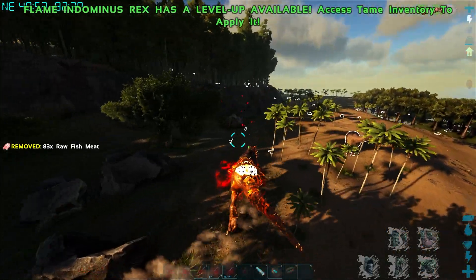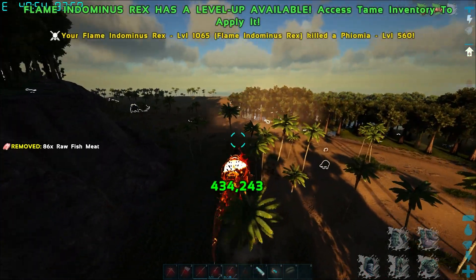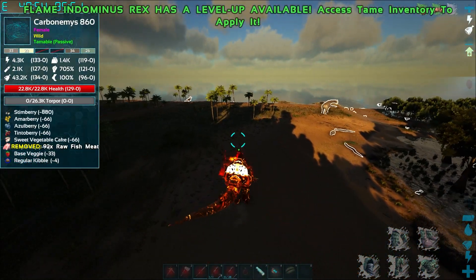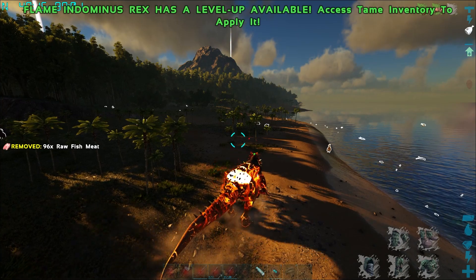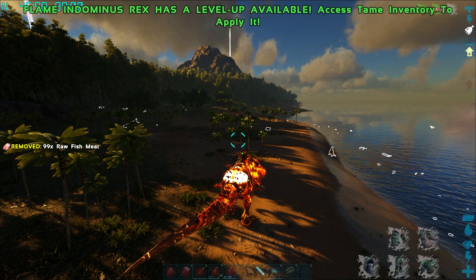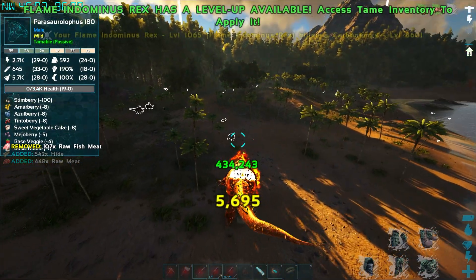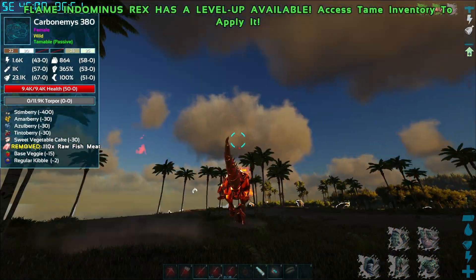This has been a pretty successful day - we took out some bosses, we got a flame Indominus Rex. Our next step is to try to make it to Monster Island, also called Carnal Island on this map, and see what I can do there in the next episode. I'm going to try because my game has crashed a lot around that area due to the insane amount of things over there. Guys, I hope you enjoyed today's video - if you did, make sure to leave a like and consider subscribing.